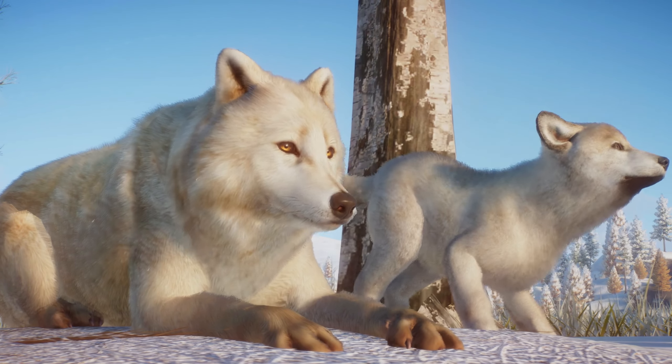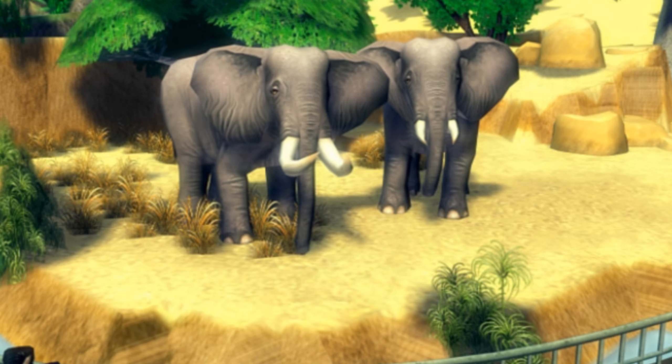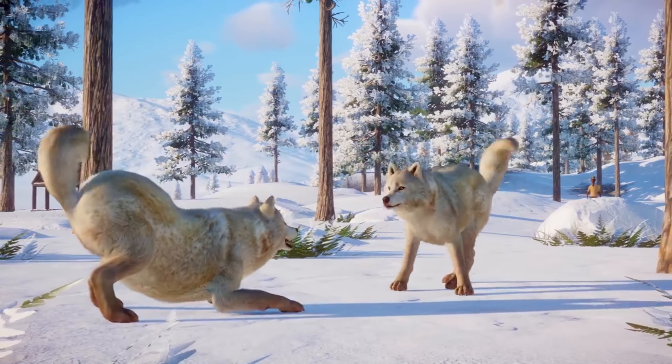Grey Wolf, Mexican Grey Wolf, Timber Wolf, Arctic Wolf and Dingo. They are all to be found across the games Zoo Tycoon, Zoo Tycoon 2 and Planet Zoo. And they're all the same species.